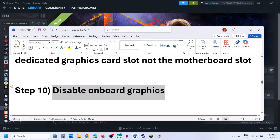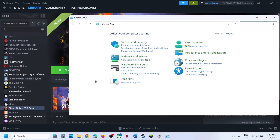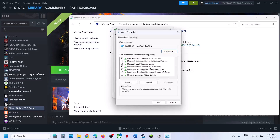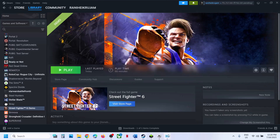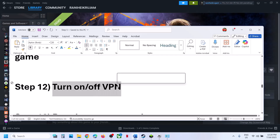The next step is to uncheck IPv6 — this has also worked for many players. Type 'control panel' in the Windows search box, go to Control Panel, Network and Internet, Network and Sharing Center. Click on your network connection, go to Properties, scroll down and find Internet Protocol TCP/IPv6. If it is checked, uncheck it and click OK, then launch the game. Once you are done playing, go back to Properties and re-check IPv6.